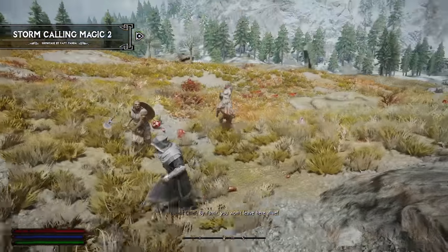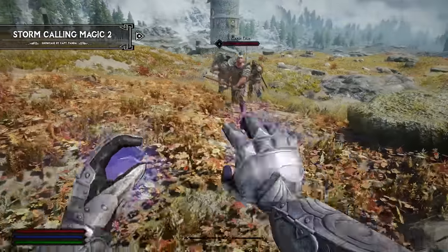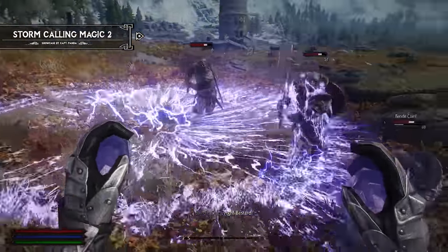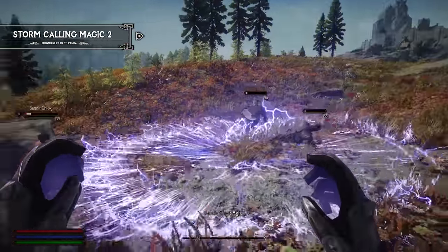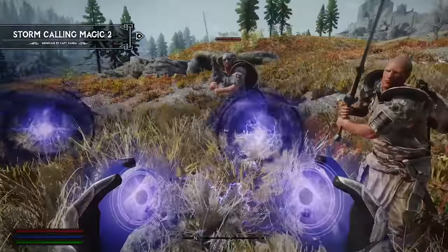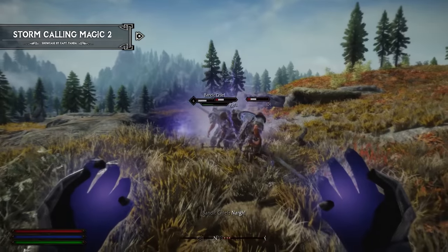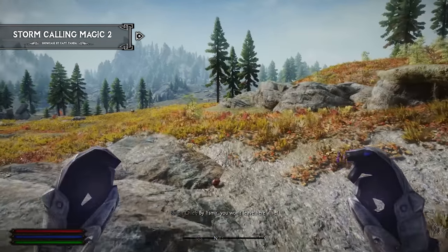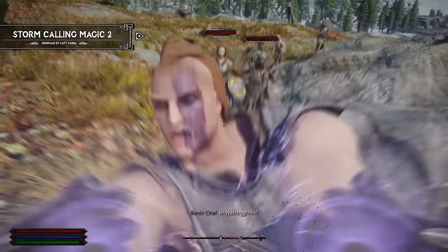Strake transforms you into a stream of lightning and flashes forward. Lightning Flood creates a nexus of storm energy that lasts for 10 seconds. Tesla Sphere creates a sphere of storm energy that electrifies anything in its path. And finally, Male Storm conjures a volatile lightning cloud to attack enemies.